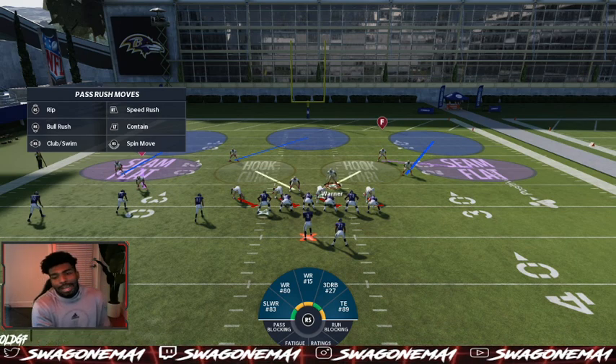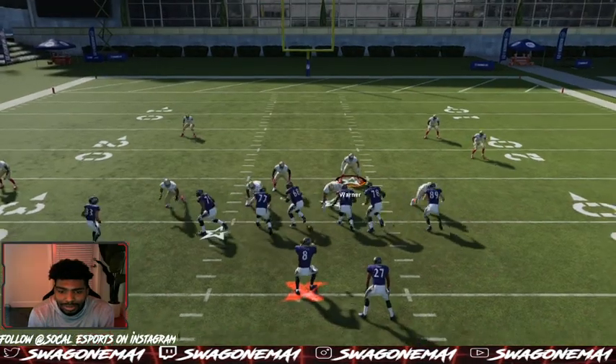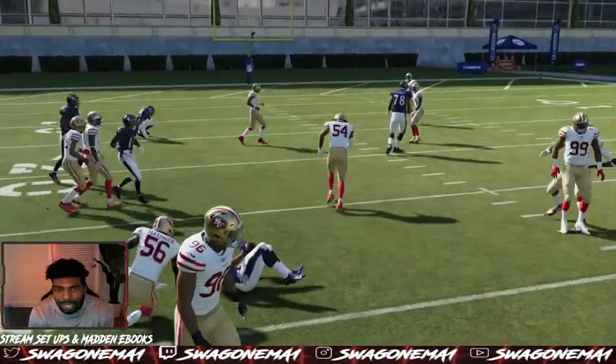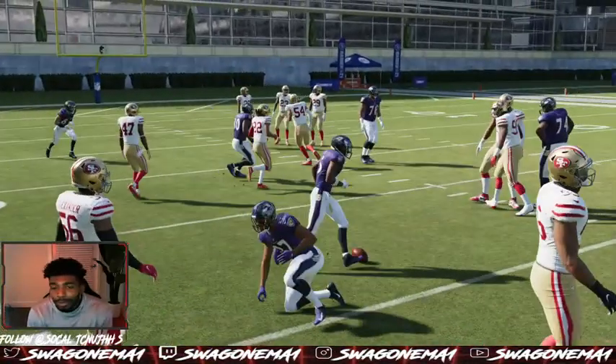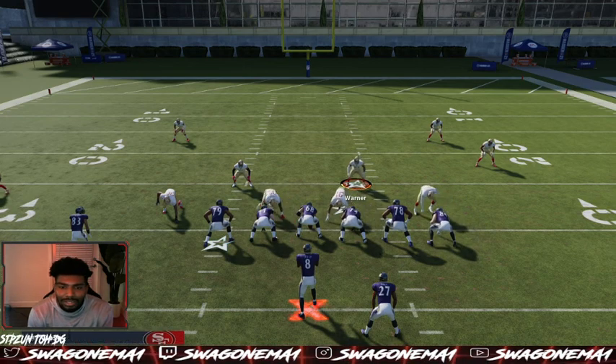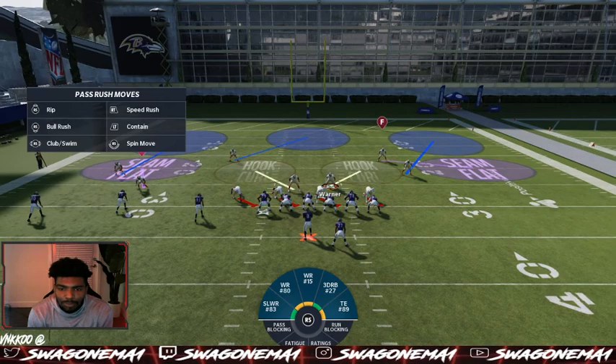If you're struggling with run fits, you're at the right spot right now. All you do is this - that's it. You'll switch over if you get caught up slipping, but for the most part it's really simple. Slide the d-line to the left side, pinch the linebackers, and then you just play football right here.